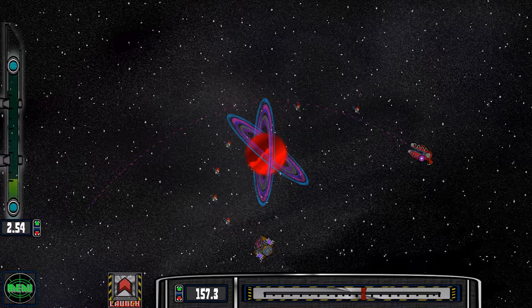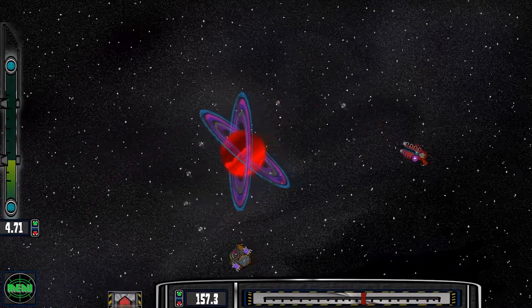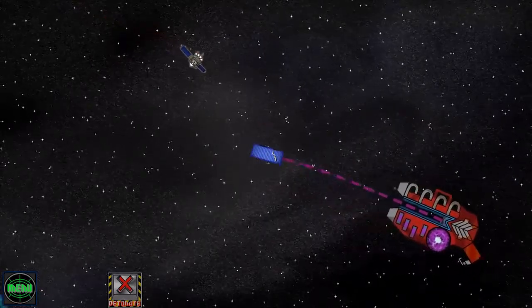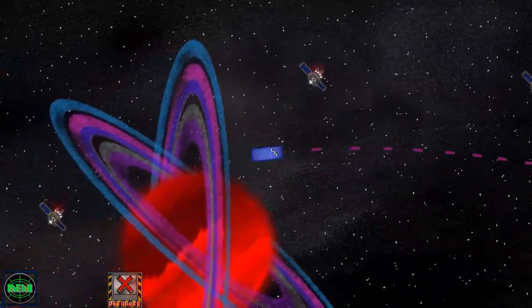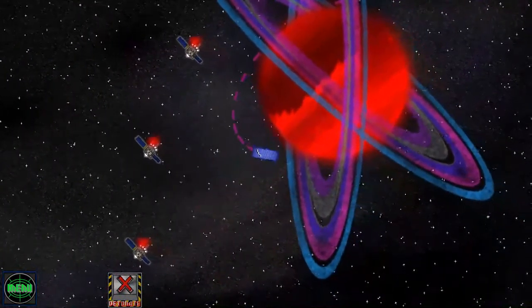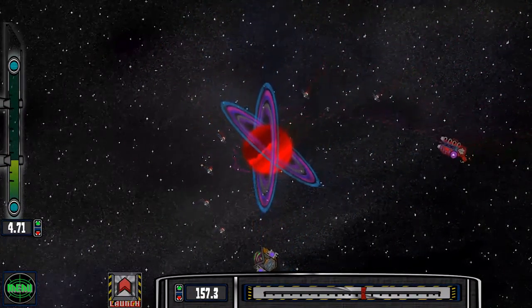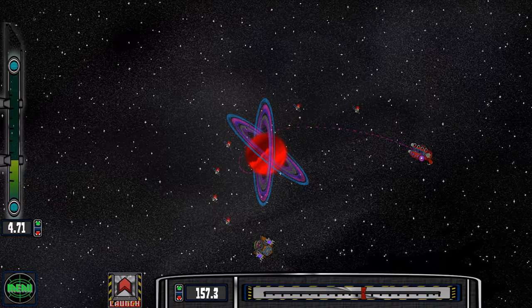Of course you have to think about the gravity of the planet so you can go around it — otherwise bad things happen and it explodes. In the tutorial they said destroy all the life forms and showed a planet. I actually expected if you crashed into it, it would burn up a little on the side, but that's not something I've seen.